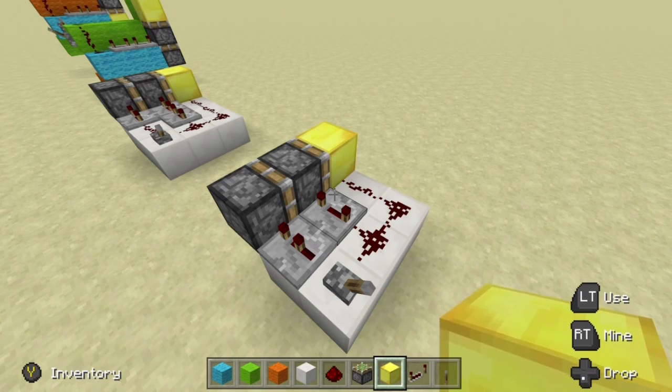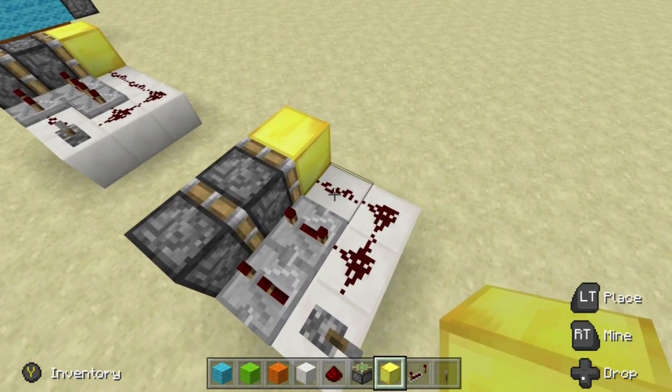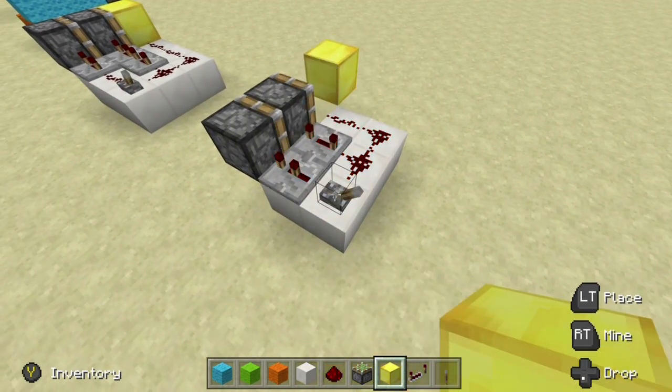In Java Edition, to make a double piston extender we would use this 2-4-0 rule as you see right in front of me. That means this repeater is set to two ticks, this one is set to four, and then we have no ticks running into this block here. So if this was Java Edition we would get our full extension and then we would get a full retraction.